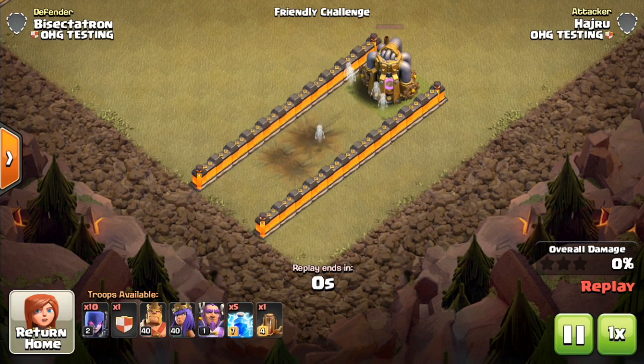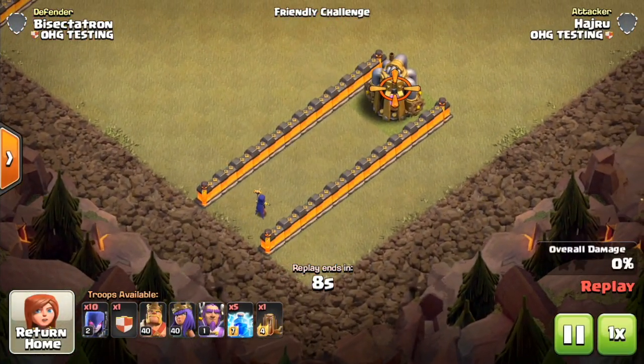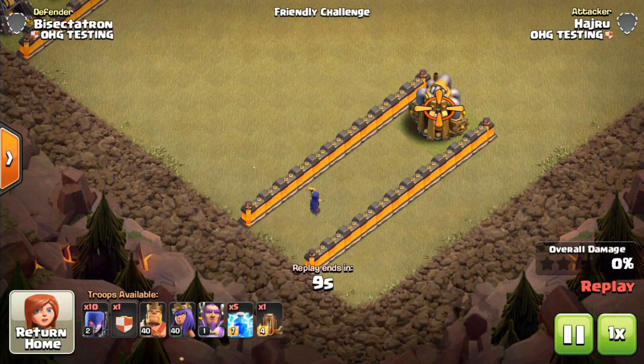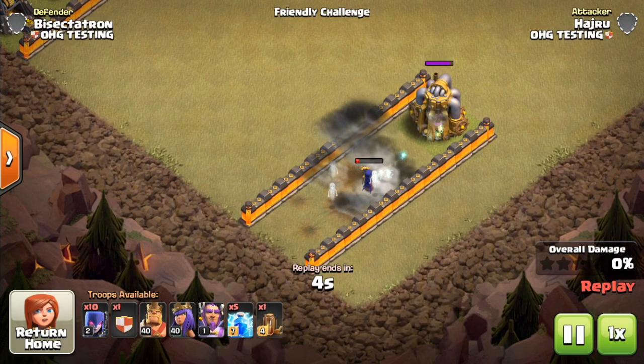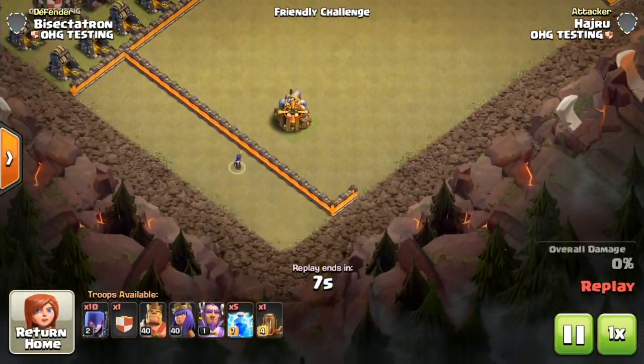That is what you want on the outside of your base — usually one or two of them in different locations between defenses. That way if people are using hogs, the hogs will still hit those giant bombs anyway. It's also convenient to mess up heal spells. Make sure they're at least between defenses so you still get the value there. One giant bomb plus one little bomb does not kill a witch — you have to have two little bombs with one giant bomb.